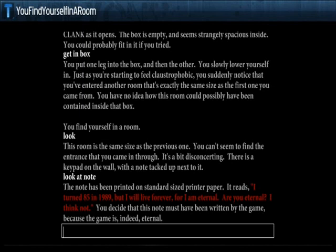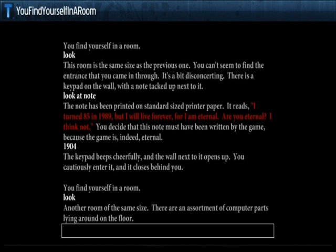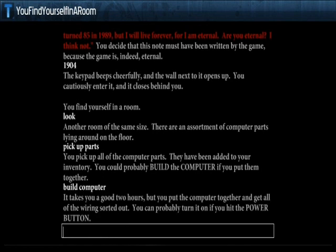Maybe it has to do with numbers for the padlock — 1989 minus 85 equals 1904. I enter that and it works! Opening the chest reveals tons of computer parts lying around the floor. I pick up the parts and build a computer. The game notes it took two hours, which impresses me.